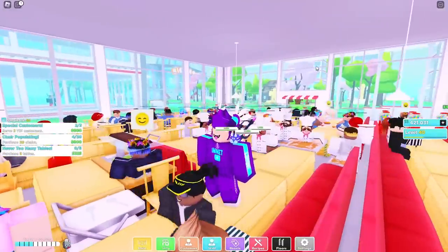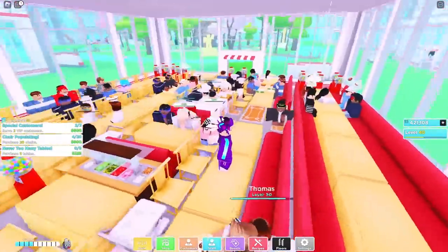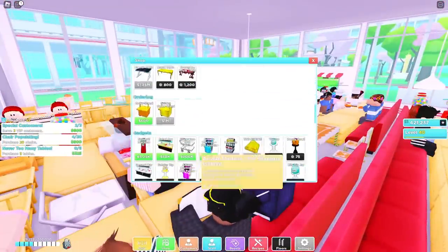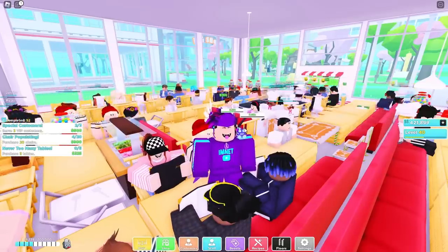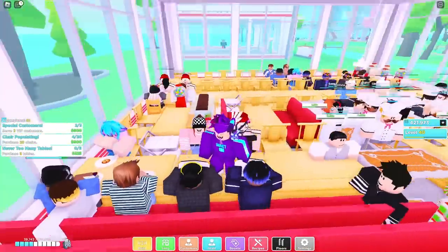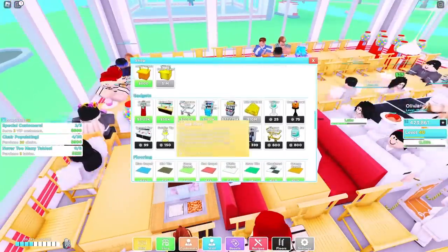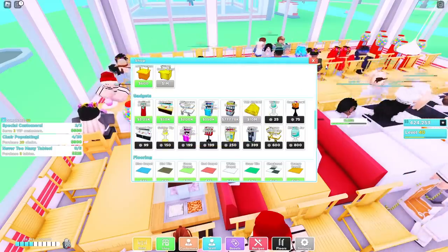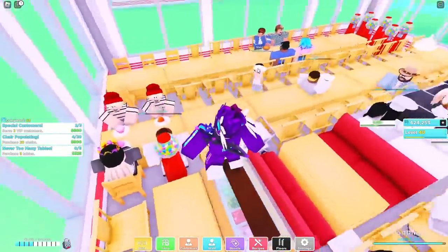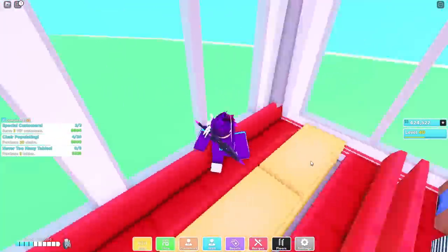Another method to get faster customers and let them leave quicker is to save up for these trays right over here. Make sure you have like two or three of them on each floor if you can afford them — they cost 200k. They're pretty expensive, but they increase customer speed by 20%, making customers go in and out faster, so your traffic will be higher. Also going with that is the salad bar right over here — this also generates more cash, and it works better combined with silverware trays.